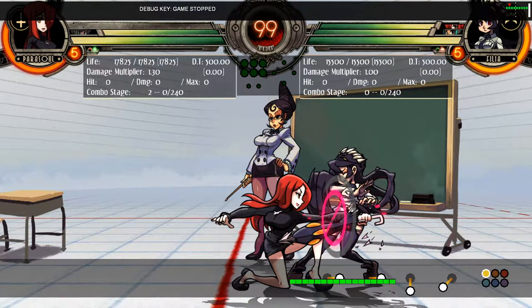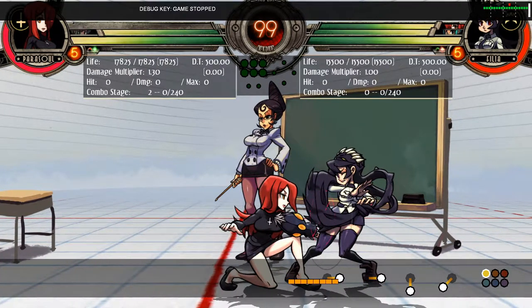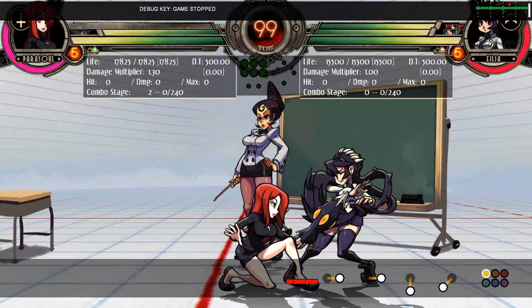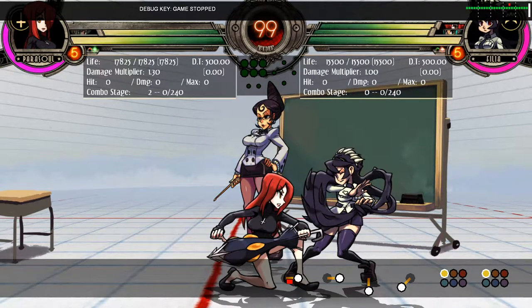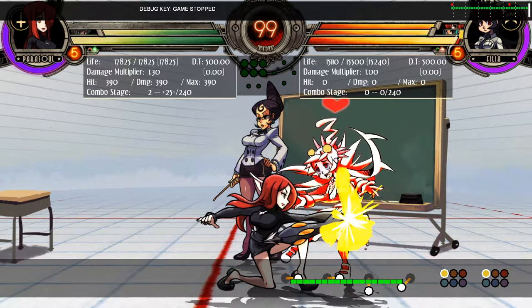Here, my Crouching Light Punch is plus four on block, so I can act four frames before my opponent's. Since my Crouching Light Punch also has seven frames of start-up, if timed correctly, her Light Punch will begin its start-up in the three frames of freedom that she has, which is then swiftly punished.